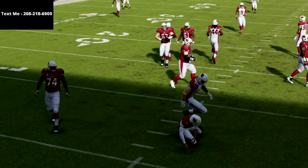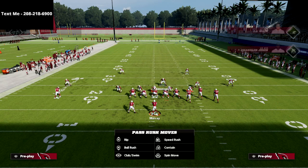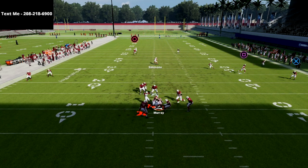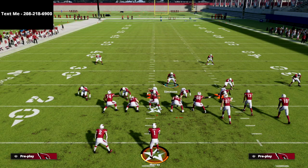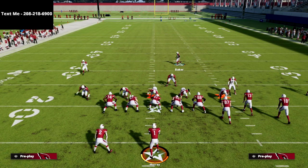Now, for the Tampa 2 version — you globally blitz your linebackers, stand right here, and you'll get A-gap pressure. But here's a really important thing: if they block a running back, this Tampa 2 blitz is not really that good. As you can see, the pressure does not come in. So we need to learn how to get pressure if they block a running back.